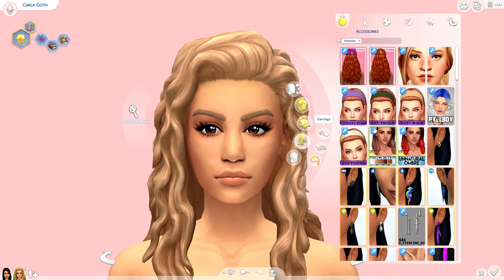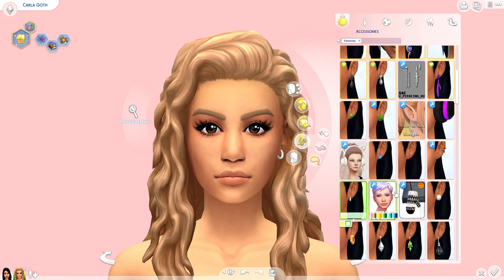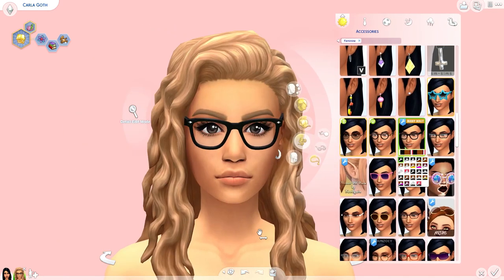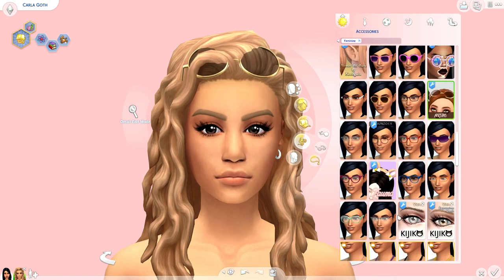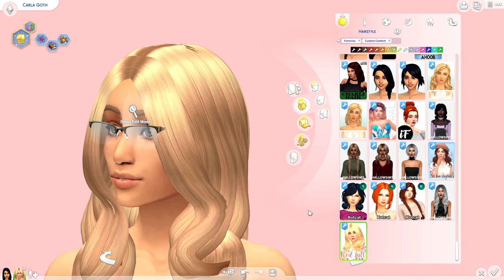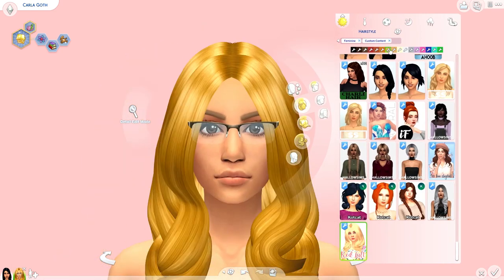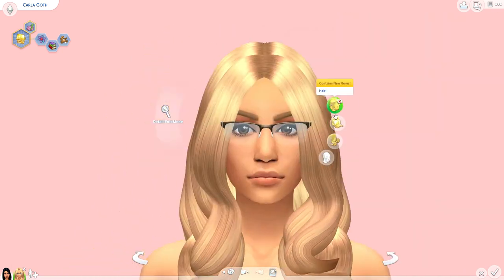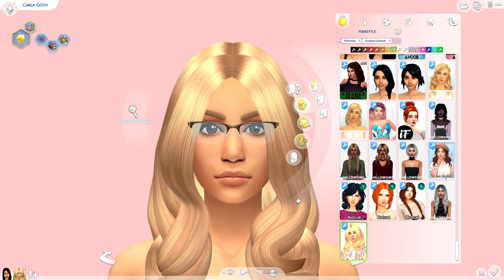Because Bella has that classic black long straight hair, I wanted to make Carla the opposite, and we went blonde. One thing I do regret not doing is giving her this blonde curly hair because I think it looked so pretty on her, but I ended up giving her straight blonde hair just so it kind of matched Bella a little bit, so they weren't completely totally different. It kind of took me a while to actually choose the hair — I feel like that is always the hardest part because it kind of creates your whole entire character.